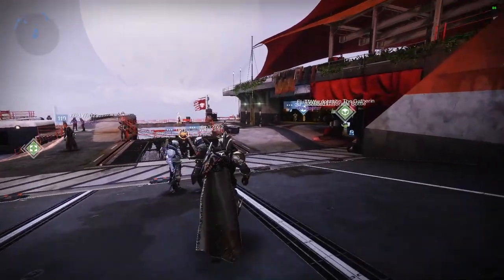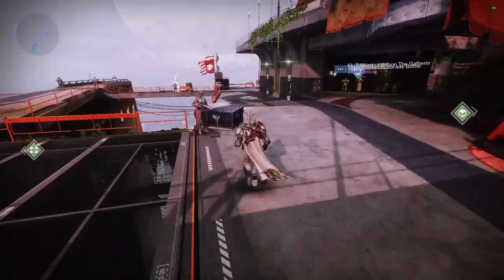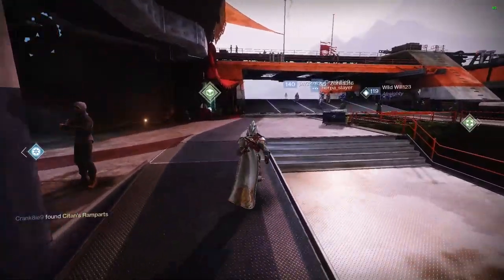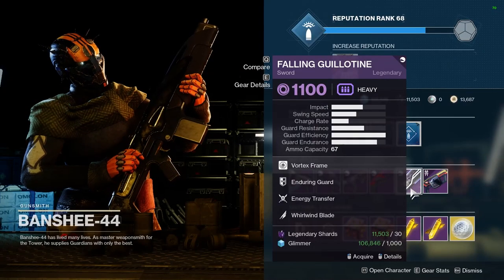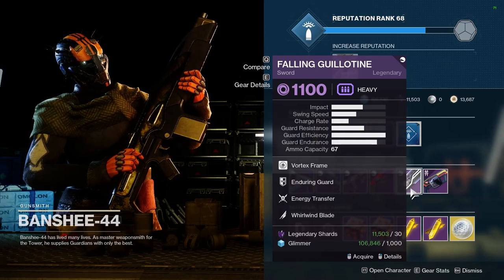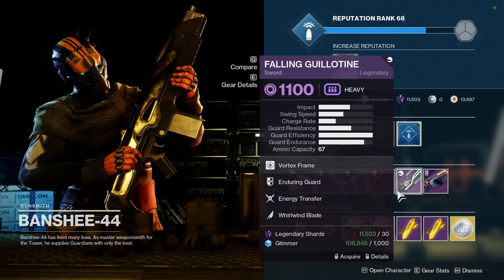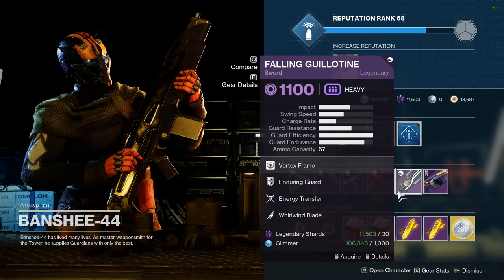Hello and welcome. My name is Dylan and today we're very quickly going to talk about one of the absolute best weapons that you can get on a free-to-play account. This is the Falling Guillotine Sword — an incredible sword that will serve you so well as a free-to-play player.